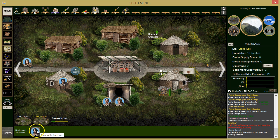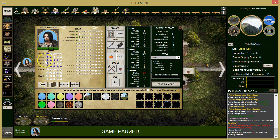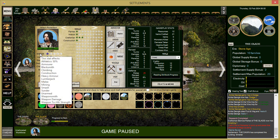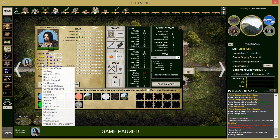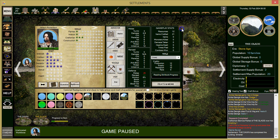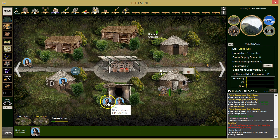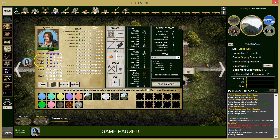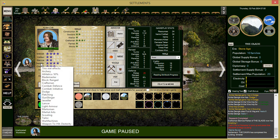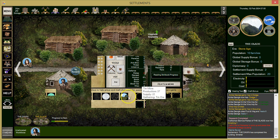We need a crafter over here — Jensen will be our crafter. We'll give him that title. Let's have him work on crafting.